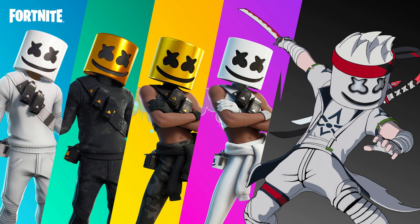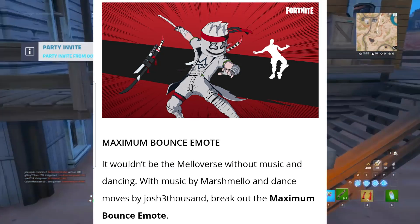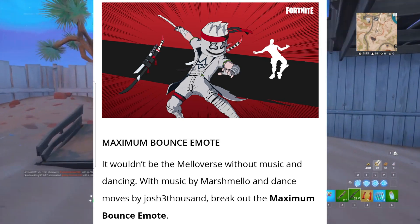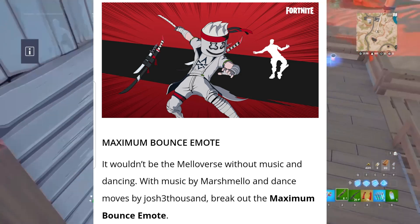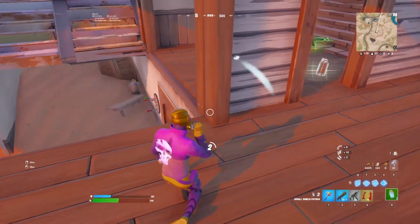Here's a great picture of all the cosmetics popping up in game — we have the black version, the white version, and an animated version as well. Regarding the Maximum Bounce emote, the blog says: 'It wouldn't be the Mellowverse without music and dancing — with music by Marshmallow and dance moves by Josh 3000, break out the Maximum Bounce emote.' Big shoutout to Marshmallow for collaborating in Fortnite, and to Fortnite for always bringing these awesome collaborations.